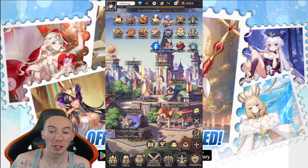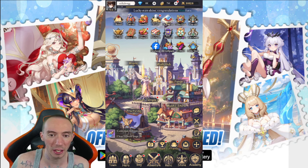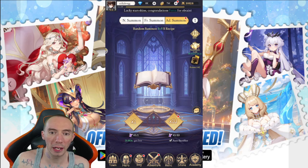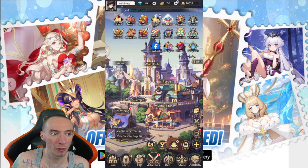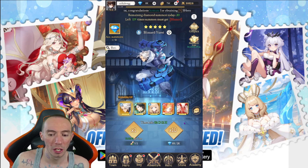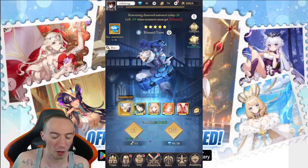Now for some beginner tips. There are a ton of different ways to spend your diamonds, and there are a lot of hidden areas where you can get bonus advanced summoning tickets at a cheaper price. Head over to the Town and go to the Summoning Temple. Do not waste your diamonds on the normal or advanced summons directly — it's not worth it, especially for elite recruitment.